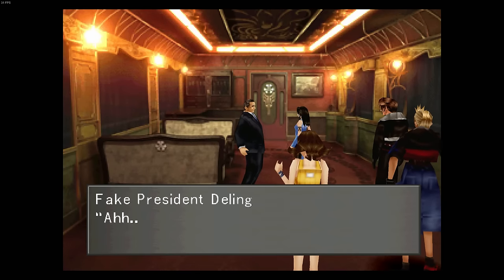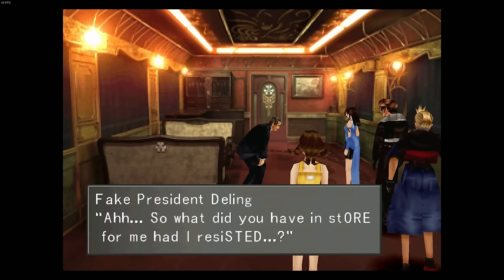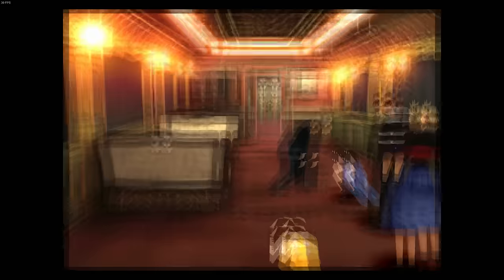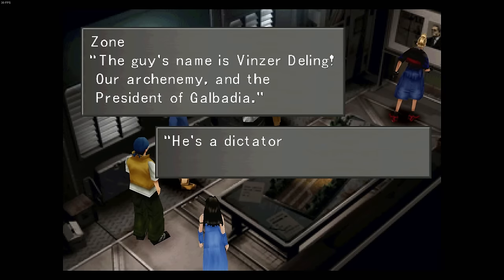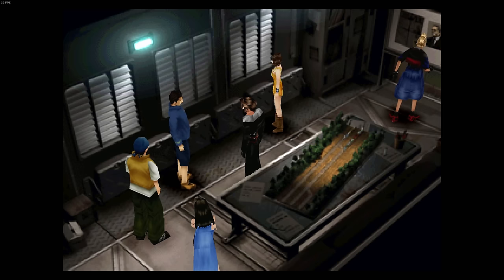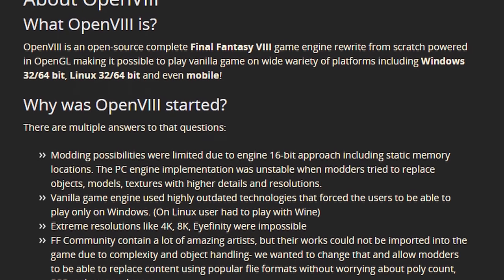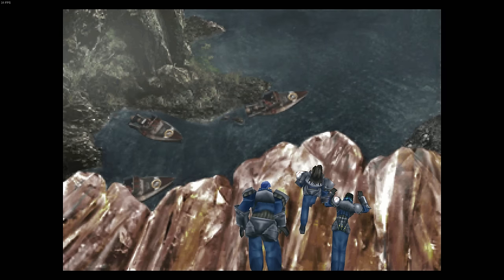Overall, the PC version is lackluster. While it lets you play Chocobo World, has quality of life changes, and the magic booster, there are bugs, compatibility issues, and features lost from the PSX version like vibration, 360-degree movement, and 60 FPS battle menus. Mods are almost a necessity, and even then don't fix everything. There's no mod to fix 8-direction movement like there is for Final Fantasy IX, and the only frame rate fix is Open 8, a rewritten game engine built from scratch.